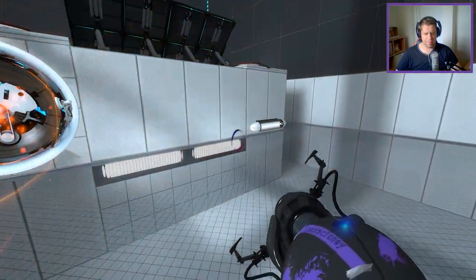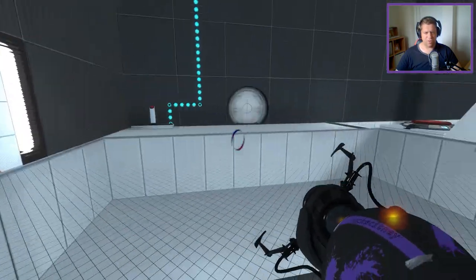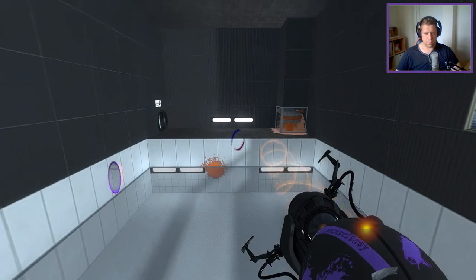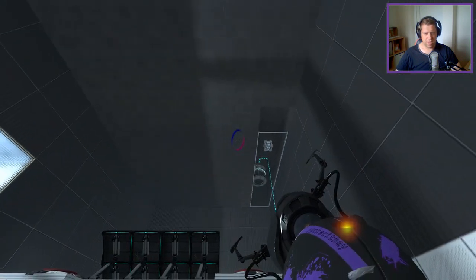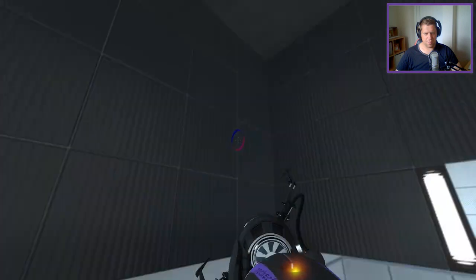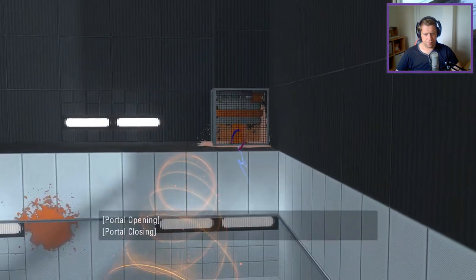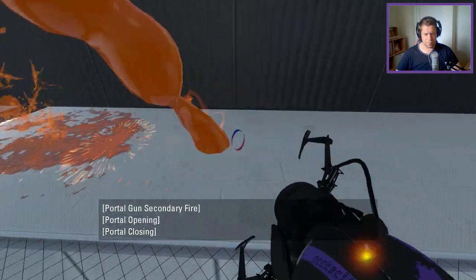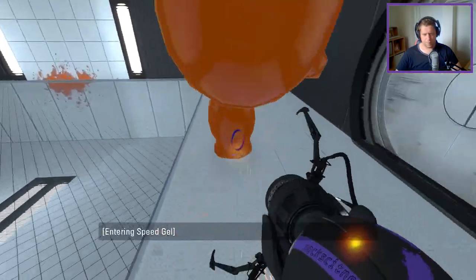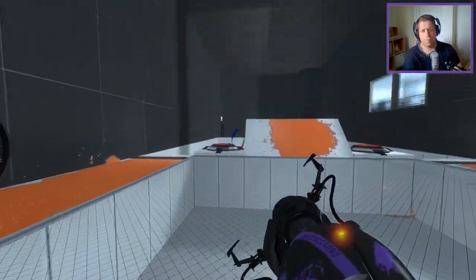Can't get down to the bottom, that's for sure. Yeah, that's what I need to do — I need to get the gel in the funnel, switch off the light bridge. So how do I get the cube though? Seriously, how do I get the cube?